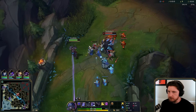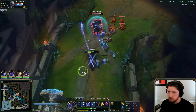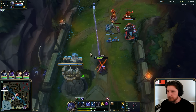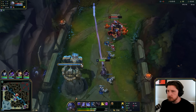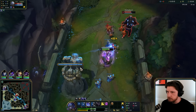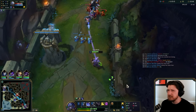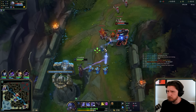We're just kind of chilling right now. Let's dodge that E. Doing good damage — I could have probably traded better there. One of the things about Shen is you want this positioning, because if you have your taunt up and he walks up too far... he doesn't have flash. If I taunt him under turret, especially if he's already got turret aggro, he's pretty dead.